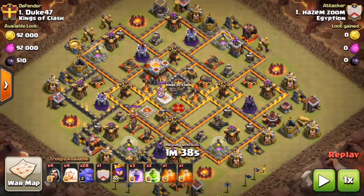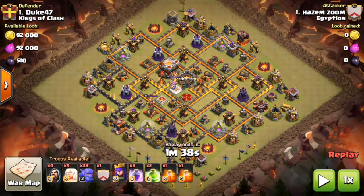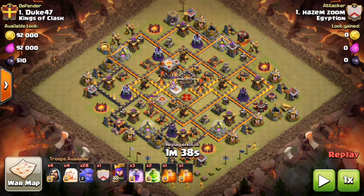How can my base with level 40 heroes and level 11 walls have 4,000 less war weight than a base with level 10 heroes and level 5 walls? It's because of the Eagle Artillery. In my base, I have every single structure in the game except for the Eagle Artillery — and this one comparison proves that the Eagle Artillery is worth a lot of war weight.